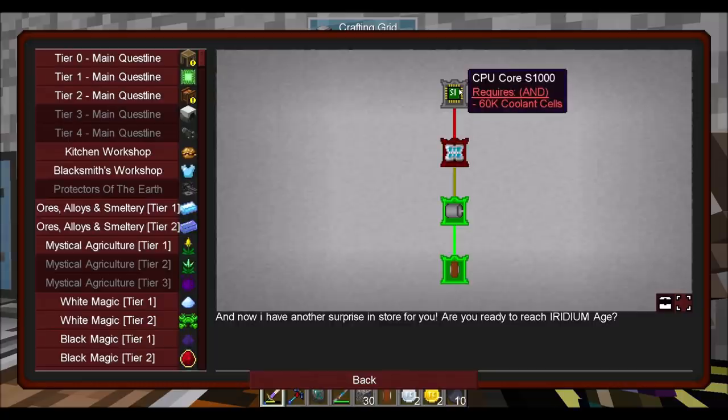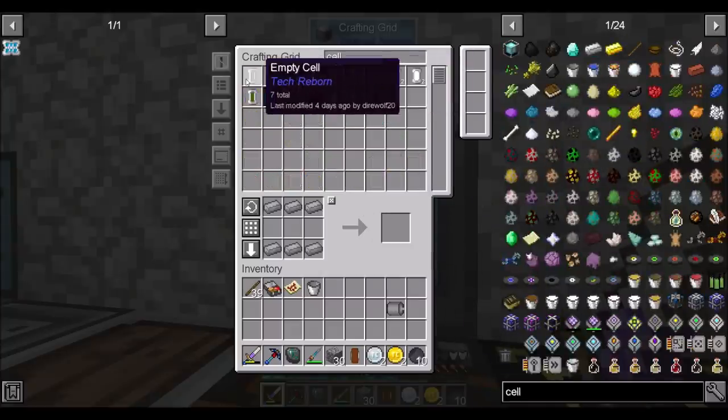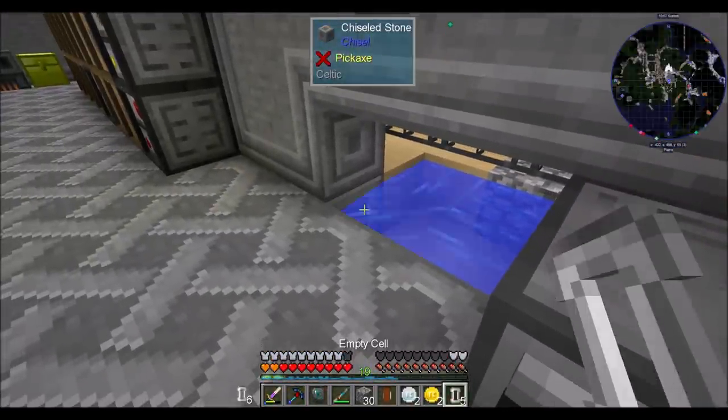That's the core we need, that's the coolant. So I suspect this is the start. Maybe we should do some stuff. I need water cells — six sounds right, maybe? I think that sounds right. 60k coolant? Yeah, I think that means it's six.